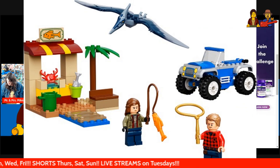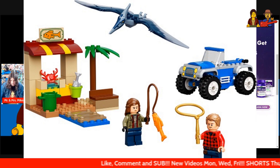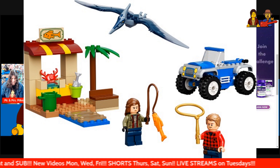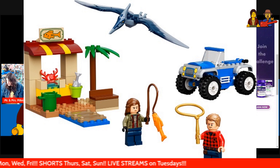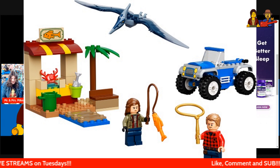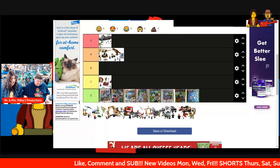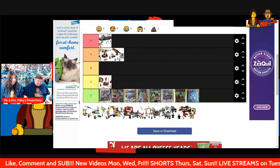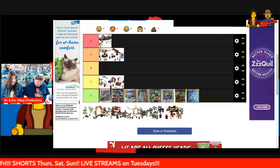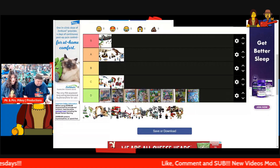Next up we've got Pteranodon Chase, set number 76943, 82 pieces and two minifigures. This was his first set from this line. Having said that, it's nothing spectacular whatsoever. The Pteranodon's not bad, but it's small. I'd say it's a C. I think it's better than the Stygimoloch set.